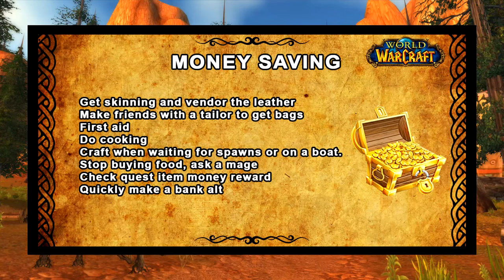First, get Skinning and sell the leather — that'll generate a little extra money. Secondly, make friends with a tailor and get him to make you some bags, because more bag space means more trash loot to vendor, which means more money. Level First Aid. Do Cooking to make yourself food, and if you have too much you can vendor it for even more money. You may think professions while leveling waste time — that's true, which is why you should only craft when you're waiting for spawns or waiting for a boat.